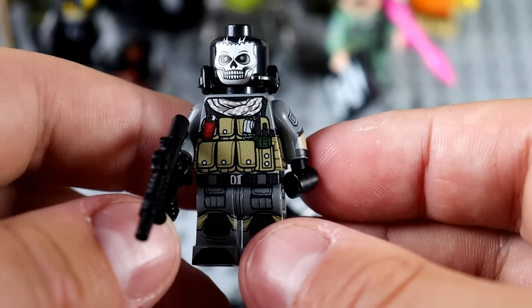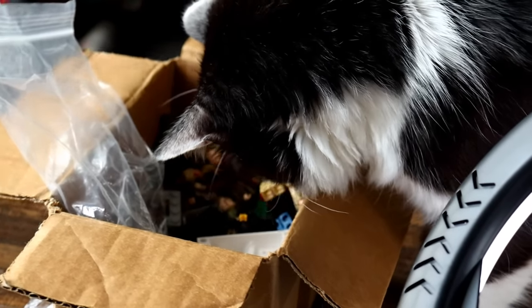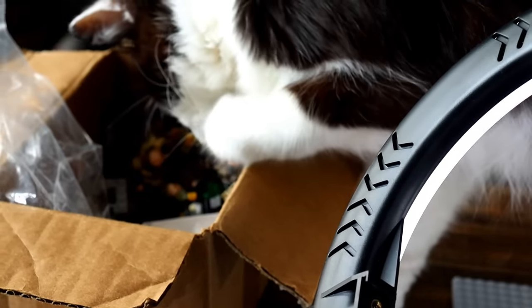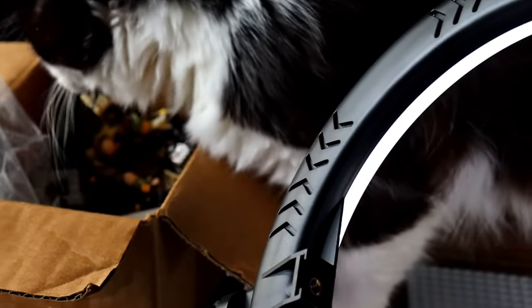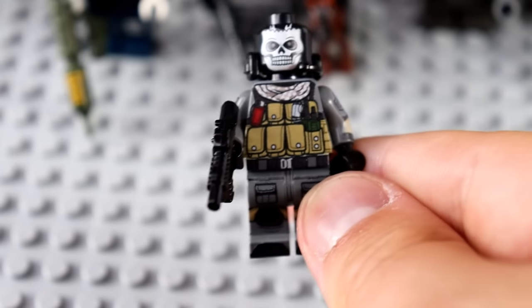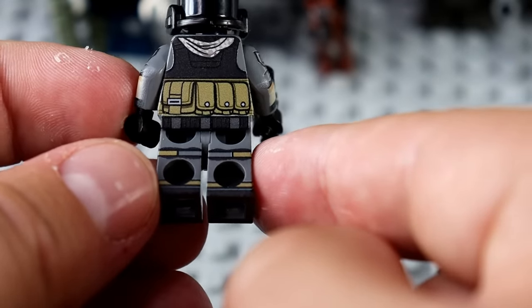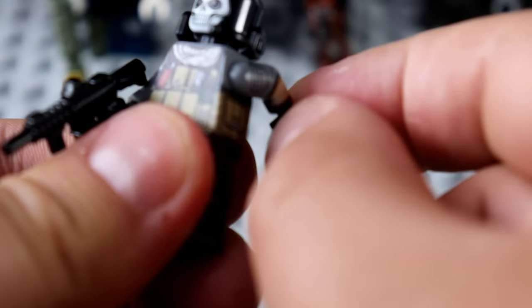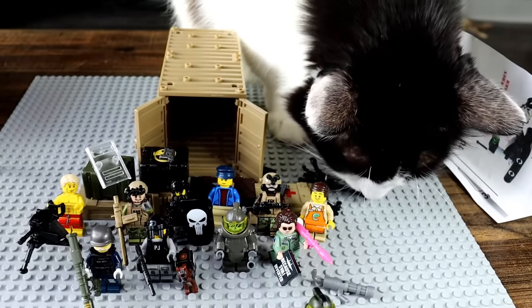My cat is just destroying everything and digging in a box — those are my Legos! No weapons in the world can stop this. Put the German down, sir. The cat has been evac'd, and Ghost is now safe once again. Look at the detailing on this guy — absolutely incredible. Built-in satchel, printing all around, even on the legs, in every nook and cranny. People worry about the arm movement scratching the print off, but not really — he just looks absolutely baller.